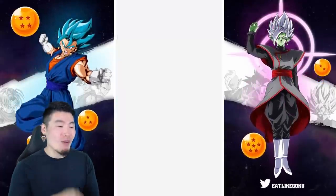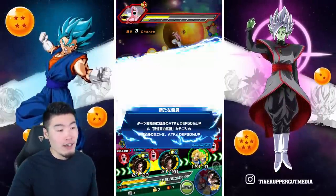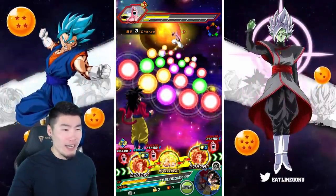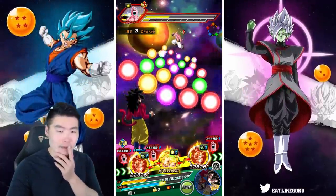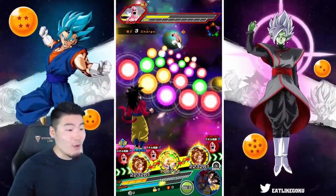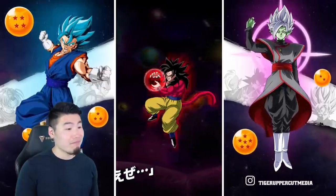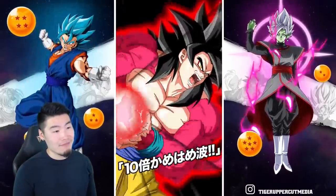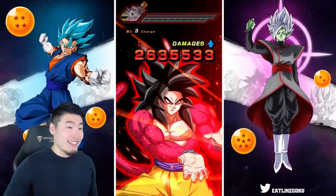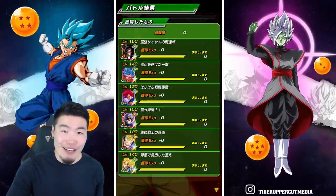I do want to attack one more time with the Kaioken Goku, but I don't think I'll be able to. Even if we get only normal attacks, we're still going to kill the Buu anyway. Why don't we turn up the volume a little bit, and we are going to actually launch the active skill for Super Saiyan 4 Goku. Get it off. All right, so that is how you end the showcase, guys.